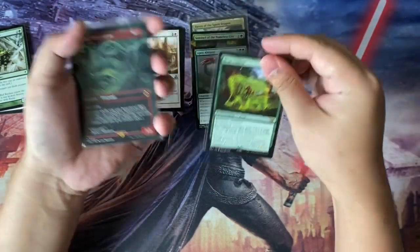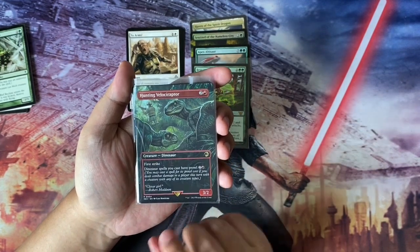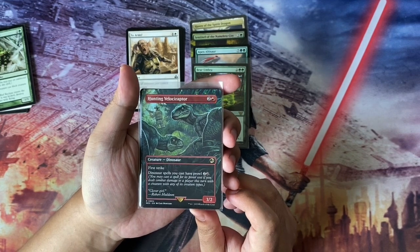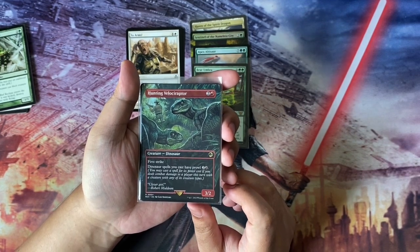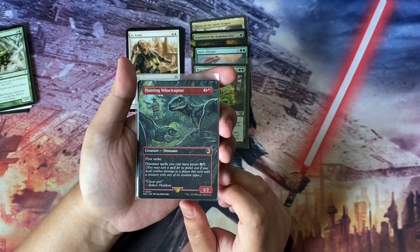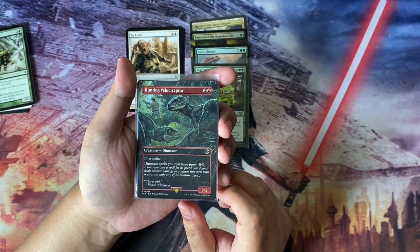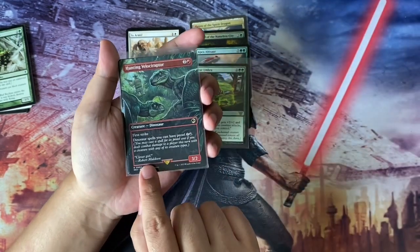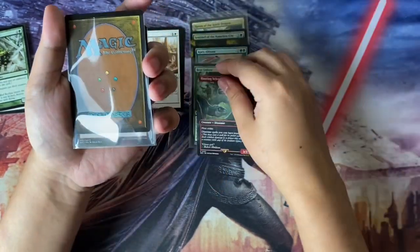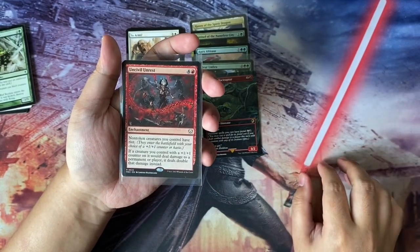This is probably the crown piece of this unboxing — Hunting Velociraptor in borderless, coming from LCI which is one of the bonus sheets featuring the Jurassic Park cards. It's three to cast, a Velociraptor Dinosaur, 3/2 with first strike. Dinosaur spells you cast have prowl three, where you may cast a spell for its prowl cost if you dealt combat damage to a player this turn with a creature sharing a creature type. Clever girl — Robert Muldoon reference.